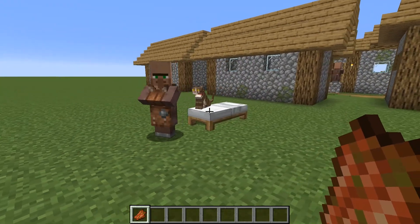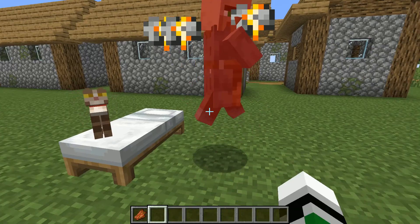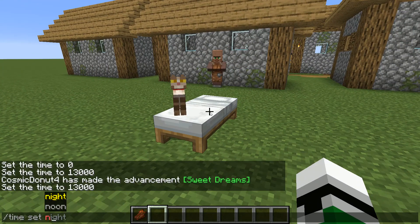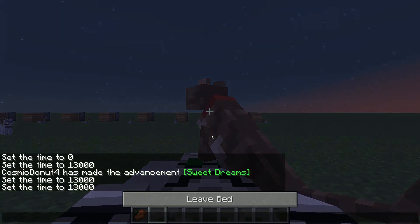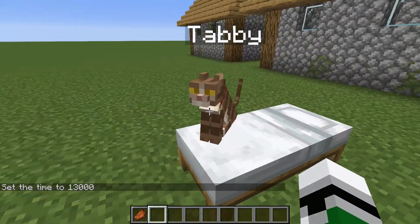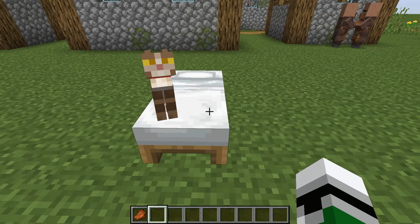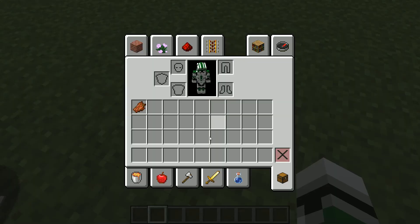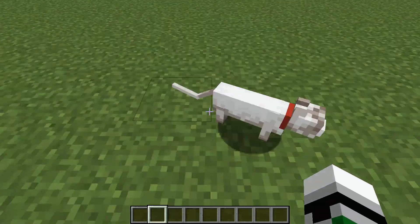If we go to bed while kitty is already sitting, then nothing happens. In order to have a chance to get the gift, the cat has to be standing up when you go to sleep. All of these types of cats have the chance to do that.